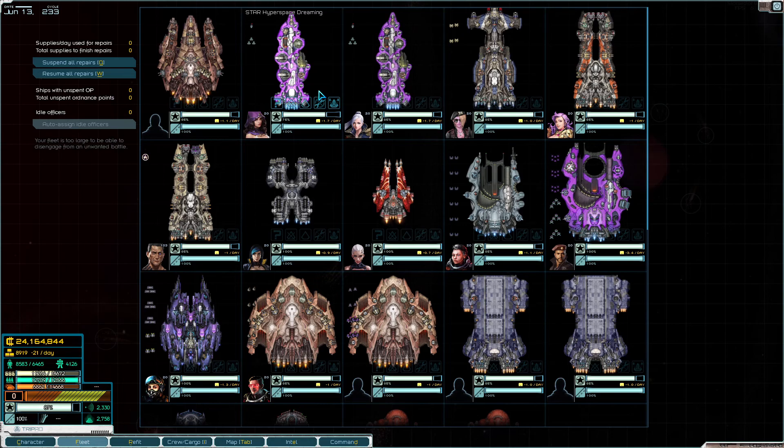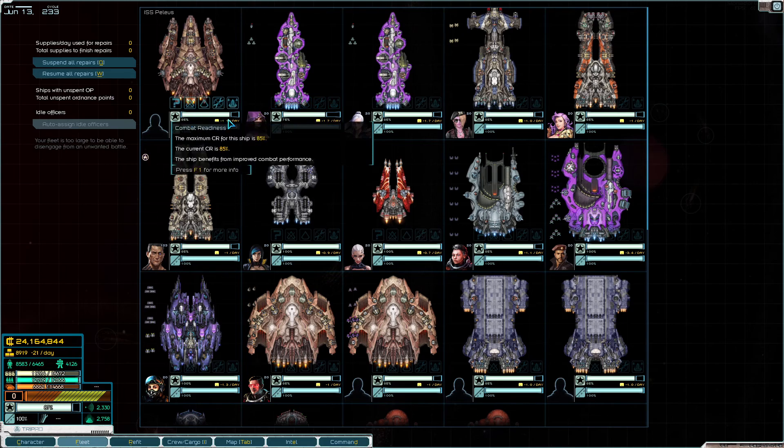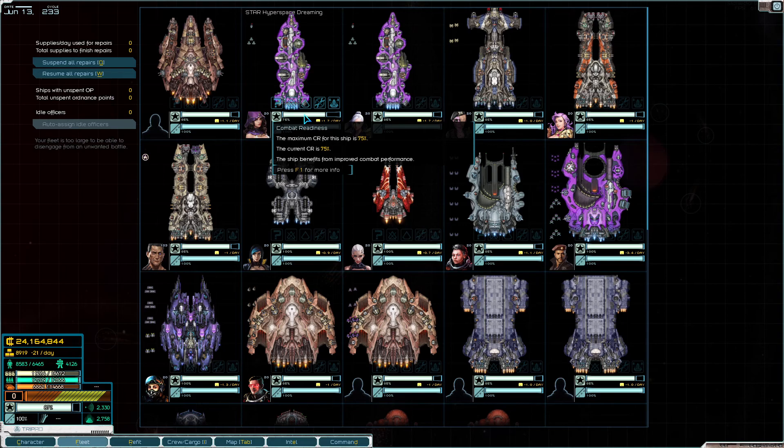If the CR is below the minimum level, the ship will malfunction during battle. Once it's lower than 25, maybe 30%, your ship will automatically start getting randomized damage - like damage to the engines, missiles not firing, or something like that. So always aim to have the maximum CR for every ship.